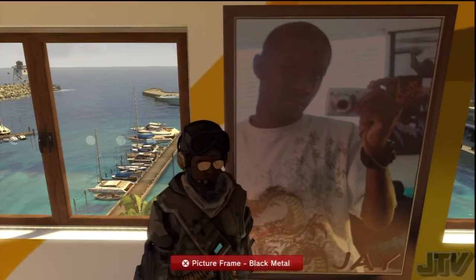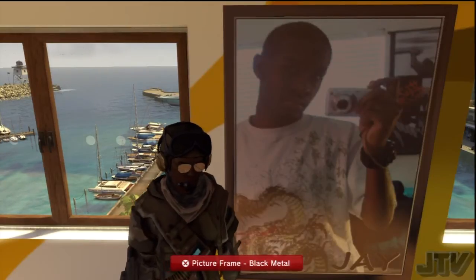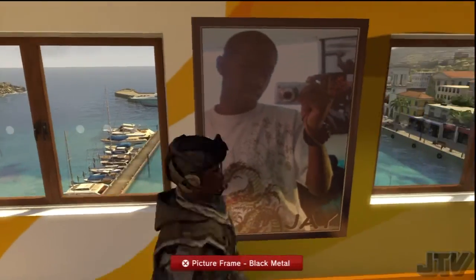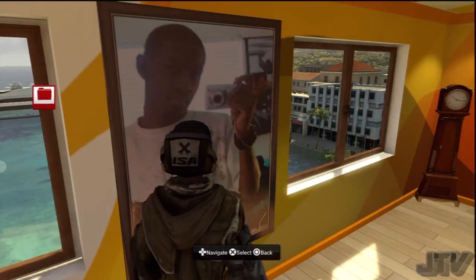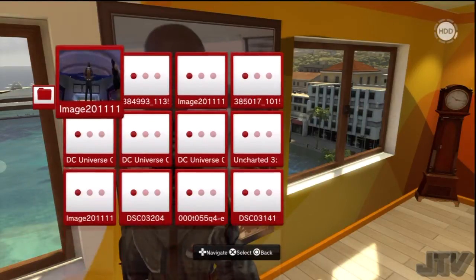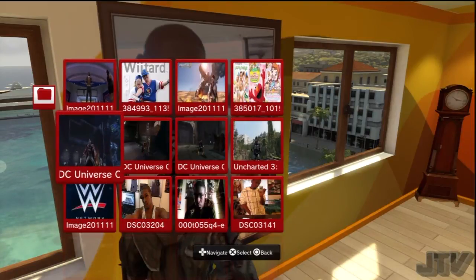So let's get back to PlayStation Home. If you don't know by now, if you got one of these picture frames — which I believe it was only 99 cents at the PlayStation Home Mall, or you got a free picture frame — it doesn't matter. You can go to your hard drive. Press X in front of the picture, go to Browse Pictures, and a whole bunch of your pictures are going to pop up. You can go through all of them — I have over 2,000 pictures.